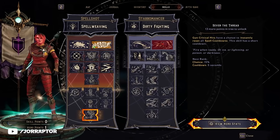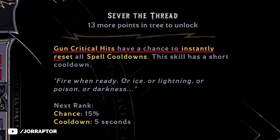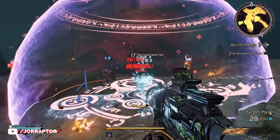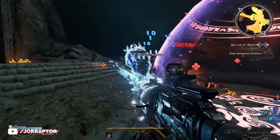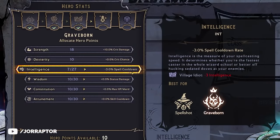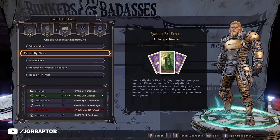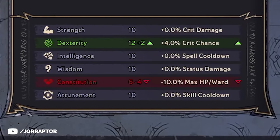The capstone skill is about crit chance, and it has a chance to instantly reset all spell cooldowns, so you can spam spells. The best stats for this class are Dexterity, which increases crit chance, or Intelligence, which increases spell cooldown rate. I personally went with the Raised by Elves background, as the decrease to Constitution doesn't really matter, while you still increase your crit chance.